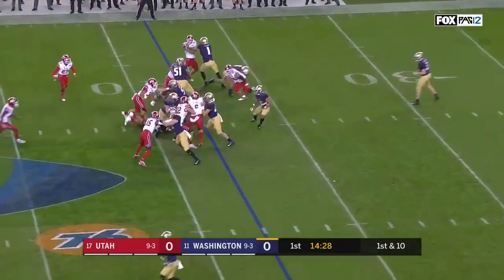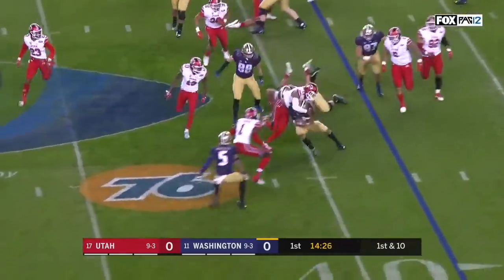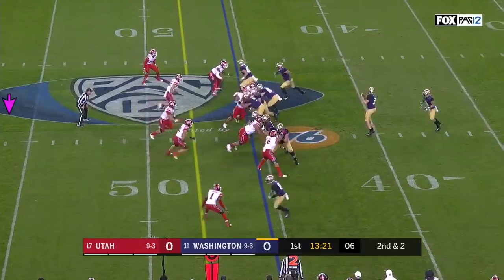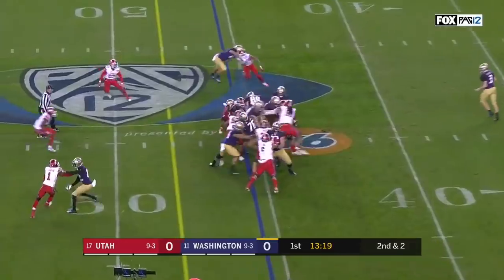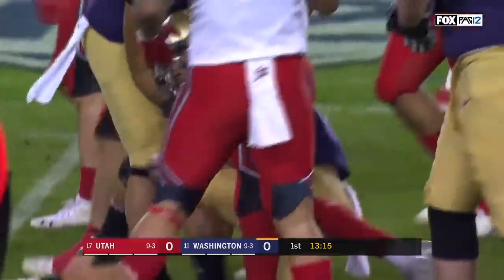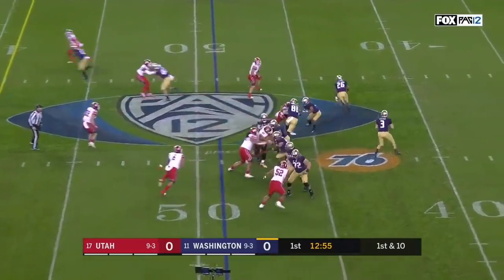On first down, first carry from Myles Gaskin trying to bounce it to the outside. He gets a couple, looking to show the scouts how improved he is. Gaskin running behind him with a hole off the left side for Washington — first down. The front seven has to focus on everything in front of them.